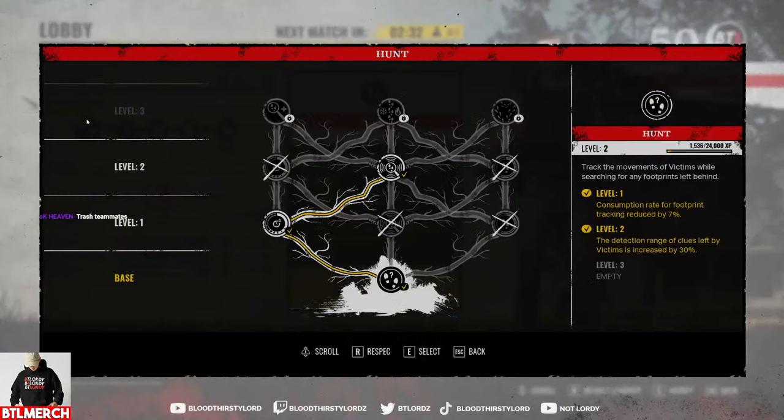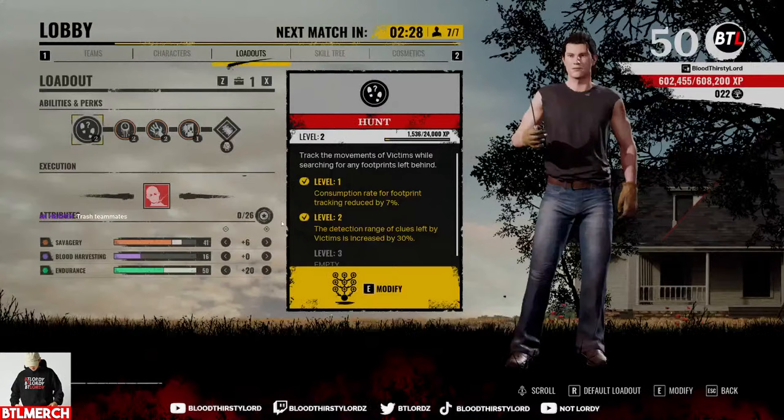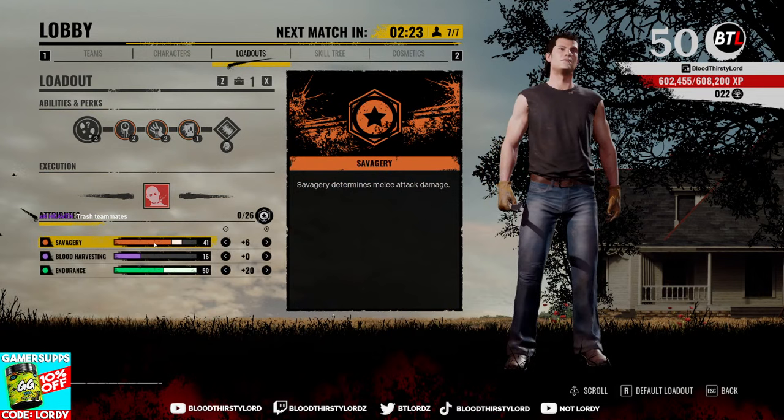Jump into this — it's our build for Johnny, highlighting increased clue range and also decreased tracking costs so we can chase them for longer. Serrated feral for high damage in our savagery, services at 41 for the attributes, endurance at 50.